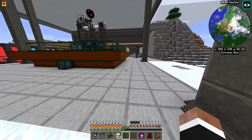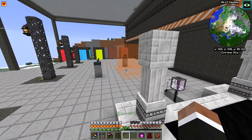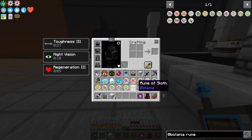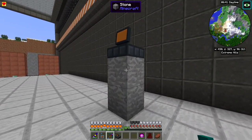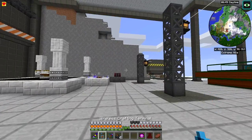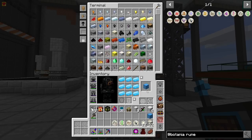FPS spikes — I still need to move a lot of stuff to compacting machines to stop the lag. I'll temporarily move the projectors and put this multiblock next to the actual crafting area. I can put the runes away for now — we don't need them right now, though we will need them later.